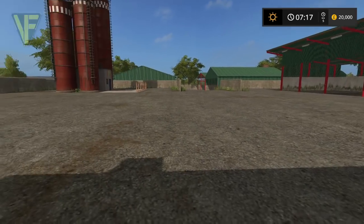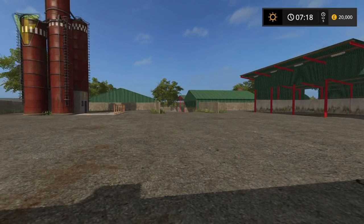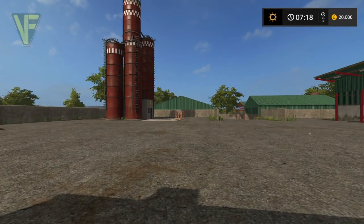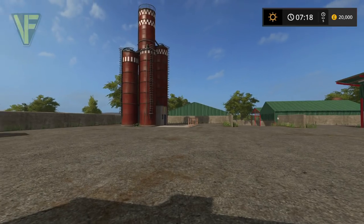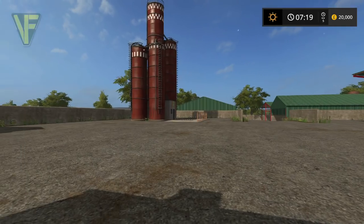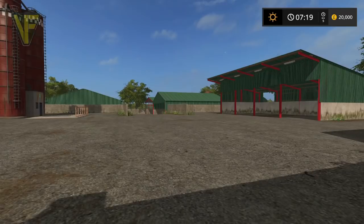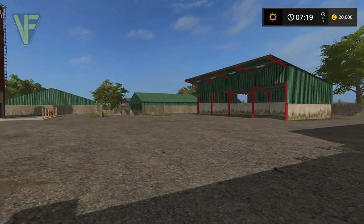Hello and welcome along. Today we are taking a first look at Millhouse Farm. This is a fictitious British map created by Twain123. It's currently available for PC and Mac via the Giants Mod Hub, the in-game mod hub, and the Giants website.